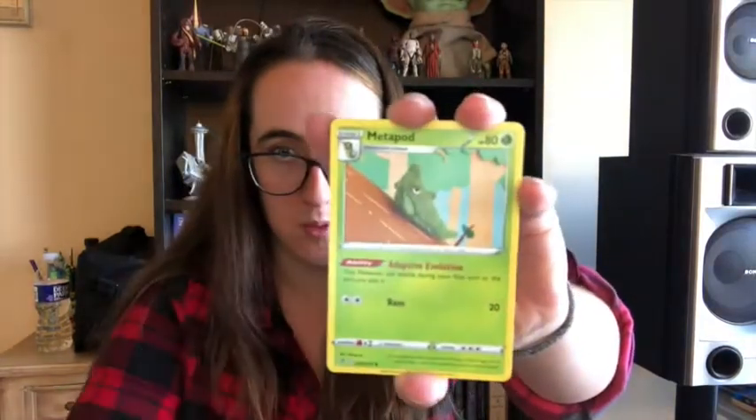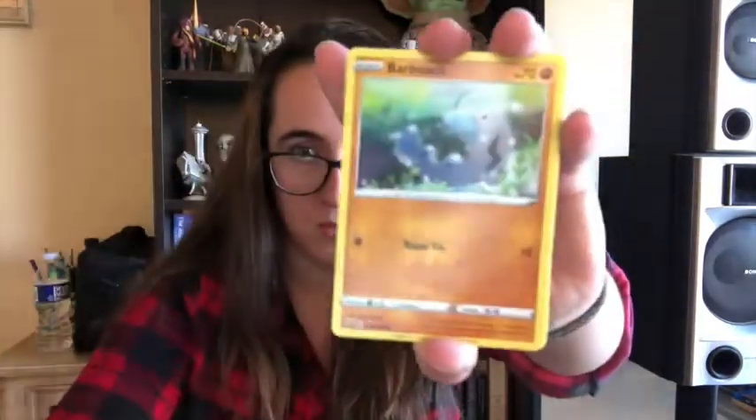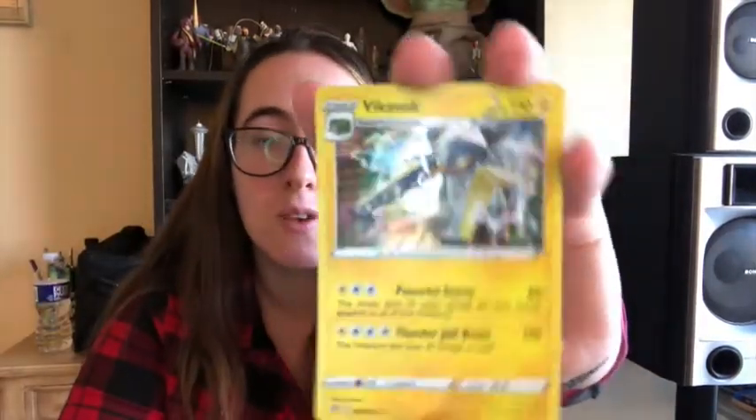Moving on, we'll do the Rebel Clash next. I guess we're going to look for that Boss of Orders Full Art — let's see if we can pull that. Reverse Holo Trainer Card and a Vika Vault. The artwork's cool, but not what we're looking for. So we struck out on Rebel Clash as well, but that's okay.